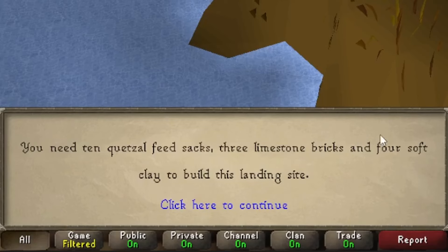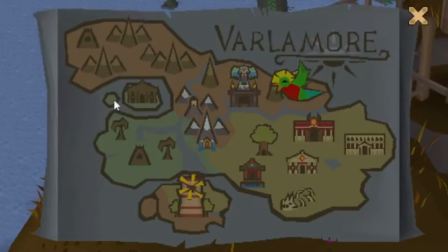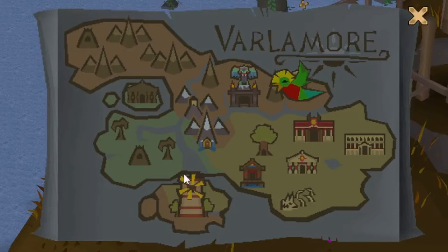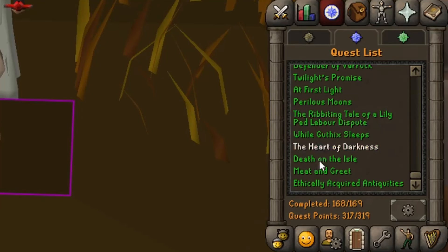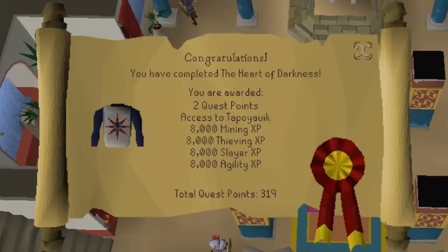Let's see if this different-looking landing site can be built with the normal materials — the answer is yes, I just needed one more soft clay. All of the currently available Quetzal transportation spots are now available for us. On to our last quest. Our final quest for this update is done — Heart of Darkness complete.